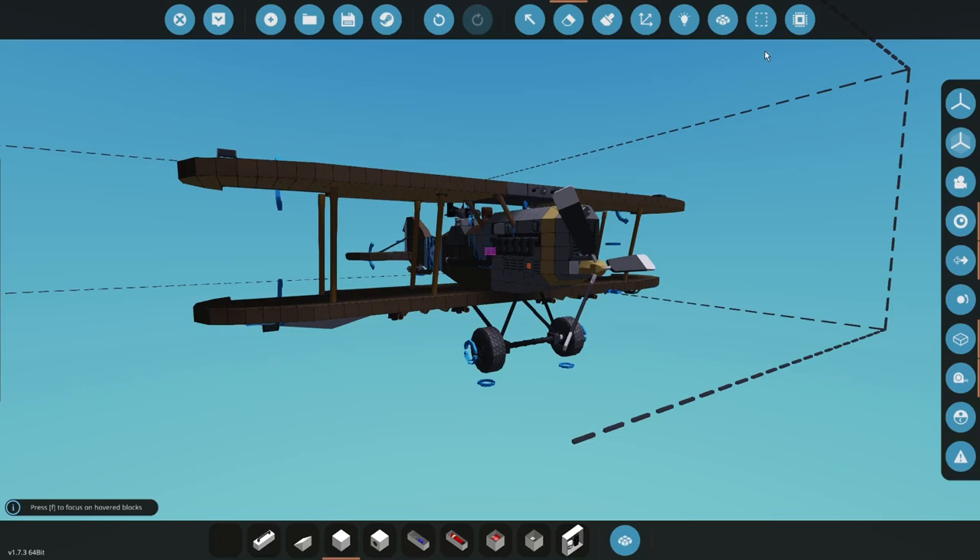I'm going to be showing you how to do hardpoints. The links for the creations that I'm using are in the description. So to get the missile onto this creation,